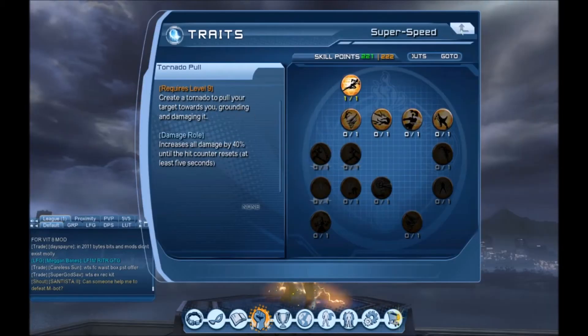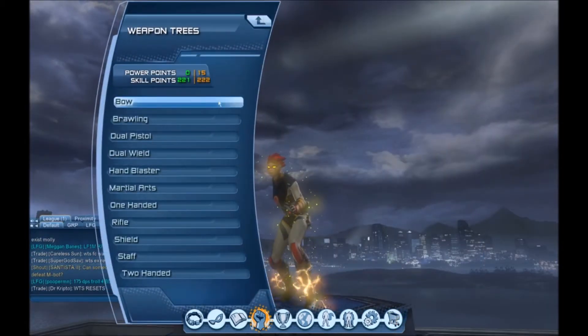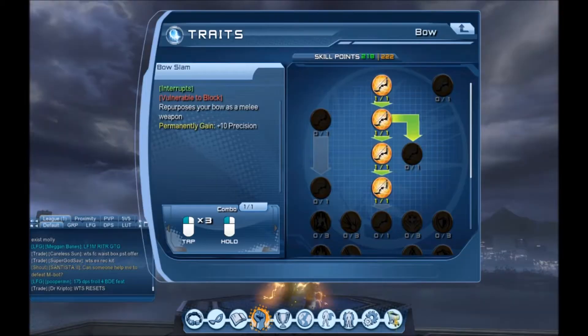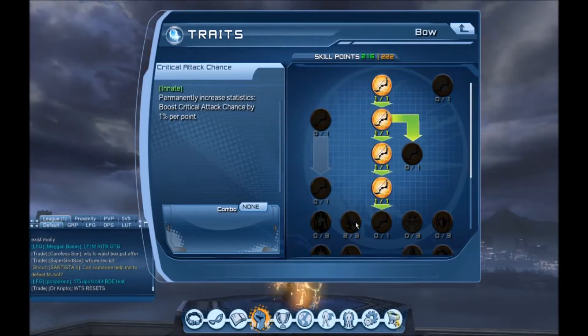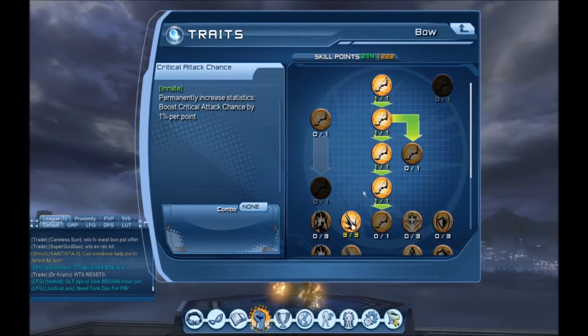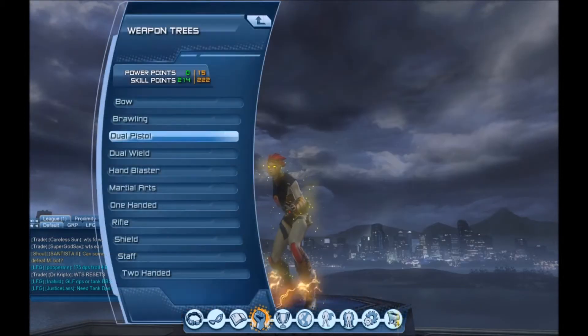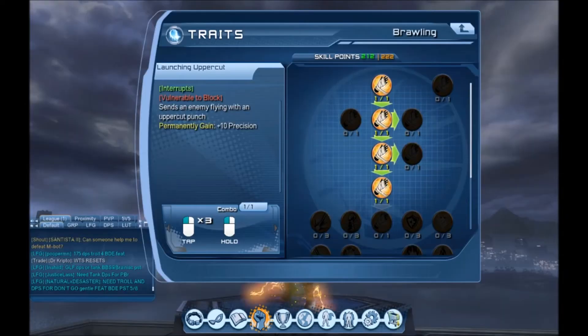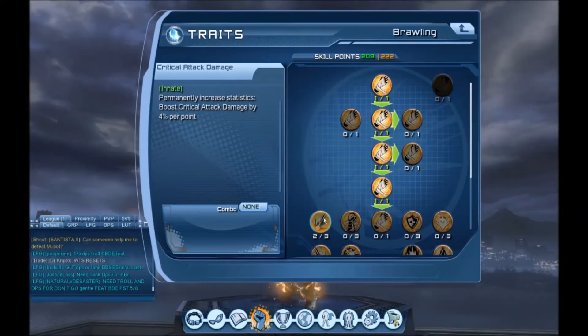First is movement mode, then we're going to go into our weapons. I have 222 skill points - I don't know how many you may have - but the first thing you always want to get as DPS is all your crits in every weapon. That's the first thing I do. Little tip: just press the spacebar instead of having to press OK or enter - it makes it a lot easier to spec out quicker.